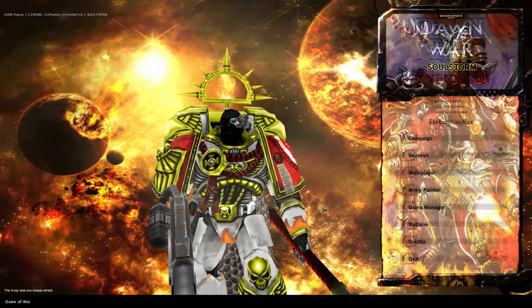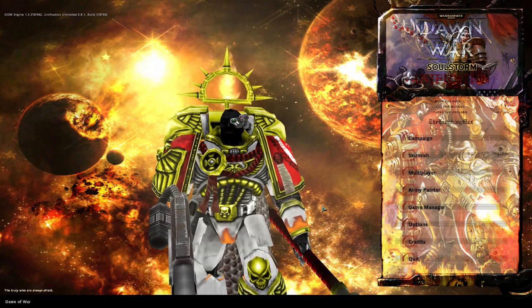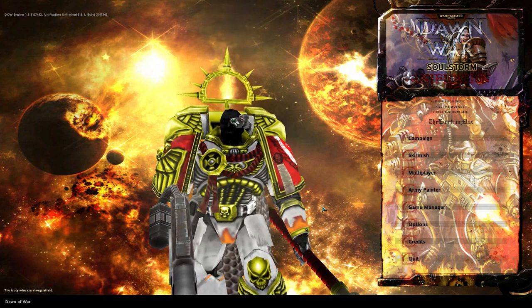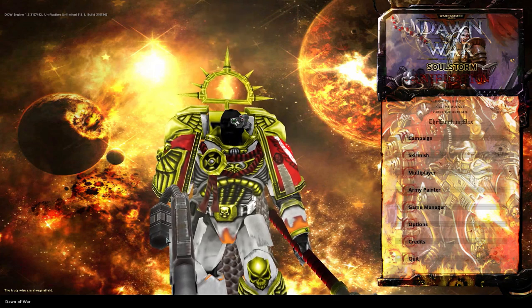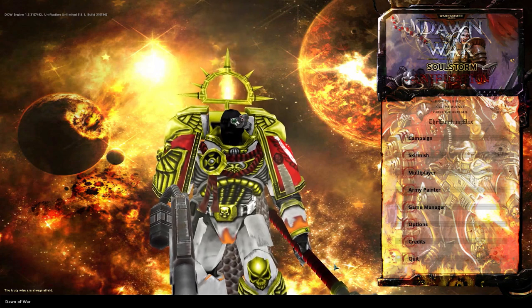Hey guys, welcome back to Maxplane Dawn of War Unification. Today I have a faction guide for you for the Salamanders. Salamanders are a space marine chapter that focuses on fire, flames — so flamers and melters. You can even see the commander here with a melter gun and a fiery storm hammer — or firestormer. It's a hammer on fire at least.